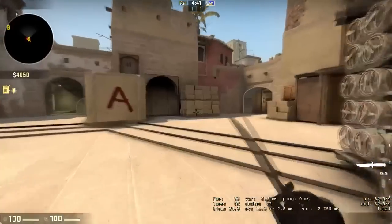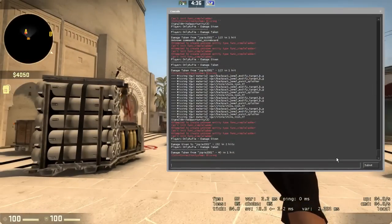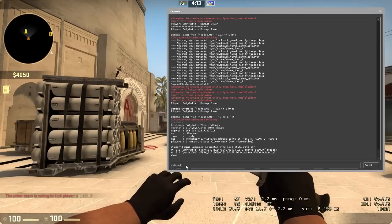The way you want to do this — this can be done in competitive, remember — so you click console, then you type in 'status' and this will come up. It tells you everyone's unique ID number. Mine is 21 and Jopie's is 32. What you want to do is copy and paste or just remember your number, then type in 'callvote kick' and then paste your number.